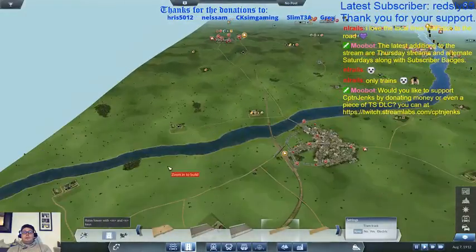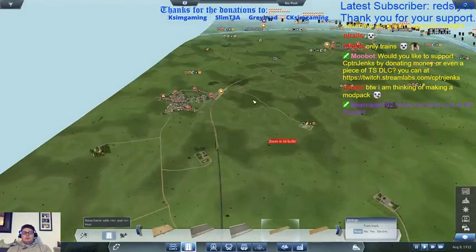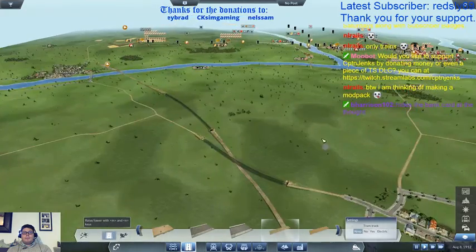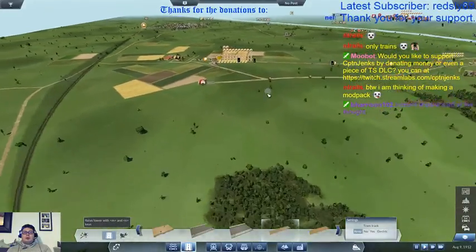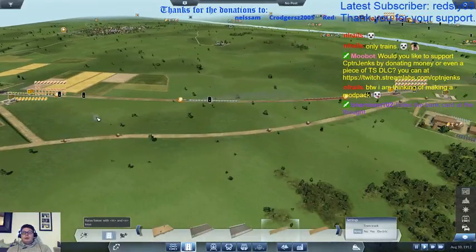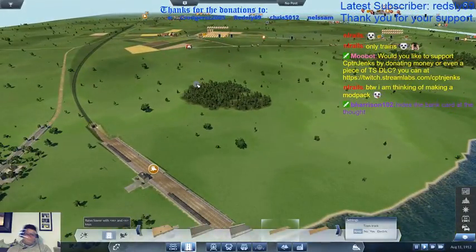Right. Need more cash. Where did we get out to? Down here, back up here. Well, that makes it awfully difficult to come around this corner and join up to here, like we were hoping to. Hides the bank card at the thought.